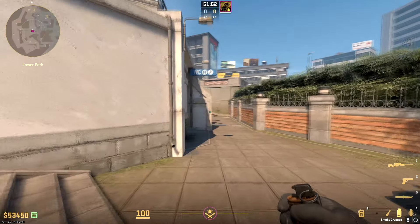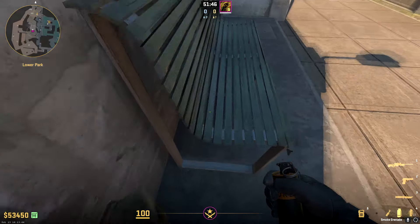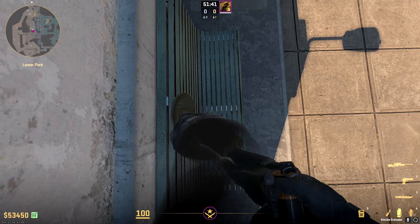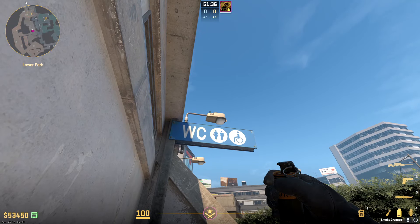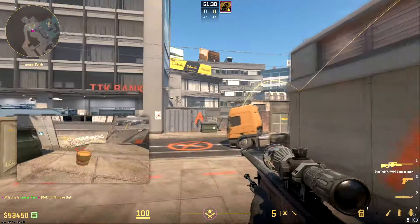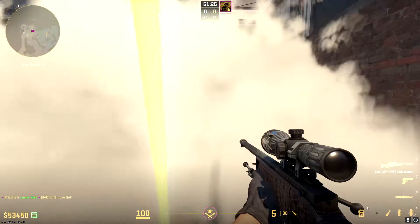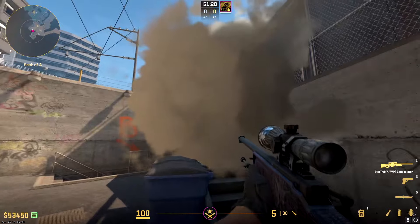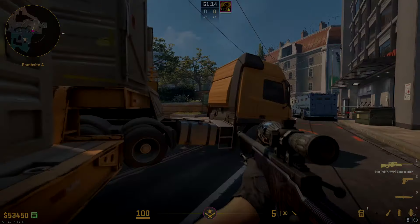Next up, from outside of bathrooms when you're trying to take A sight, the two big smokes you want to know are bank and dumpster. To do dumpster, come up on this bench and line up just with the backside of the middle bar. Aim just above the light and left click throw. It lands just on the backside of the dumpster, perfectly blocking everything — the CTs have very little vision and can barely get up the stairs, making it a risky push for them to retake site.